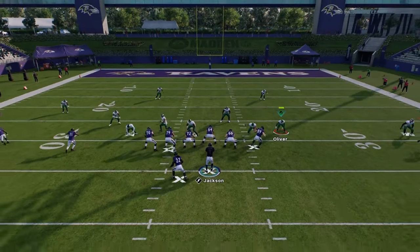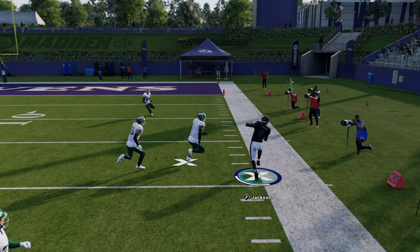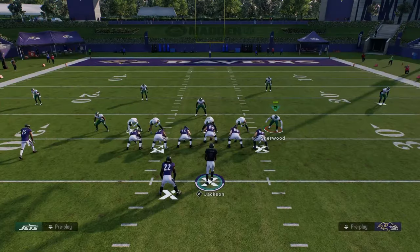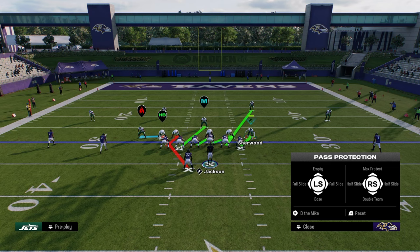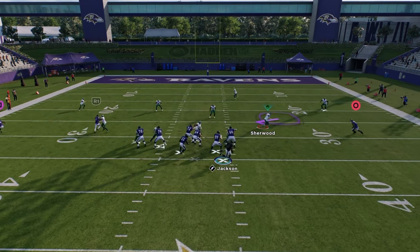If you use Lamar in regs, you can spin and this becomes even better. This is a free 10 yards — literally free. I would really recommend sliding your line to the right, even double-teaming that right side so that he can't contain you.